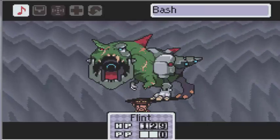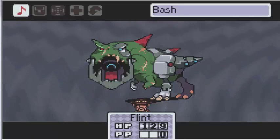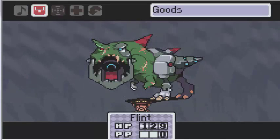This is a Mecha Drago! This thing was, as you can see from its missing fang in the sprite, the one responsible for killing Hanawa.